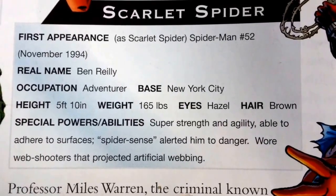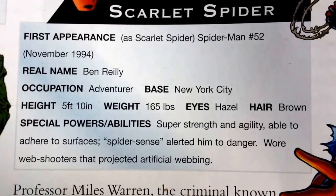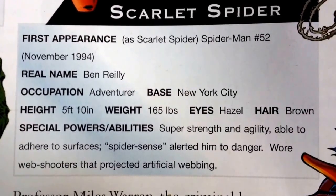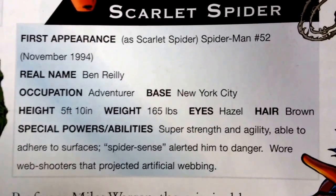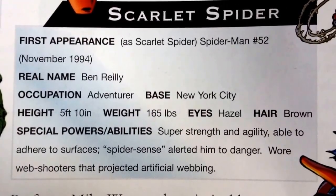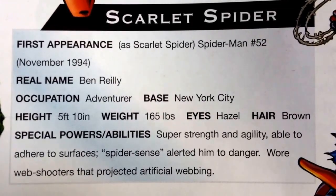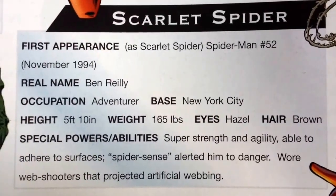Brief overlook of the actual Scarlet Spider. He was first seen in Spider-Man number 52. His real name is Ben Reilly. Occupation: he's an adventurer. He lives in New York City. He's 5 foot 10, weighs 165 pounds, hazel eyes, brown hair. His powers include super strength and agility, able to adhere to surfaces, spider sense alerting him to danger, and web shooters that projected artificial webbing. So basically Spider-Man.